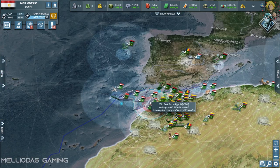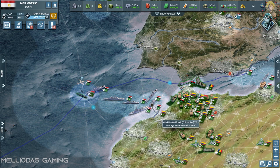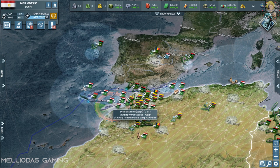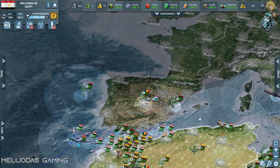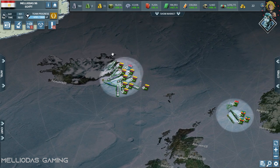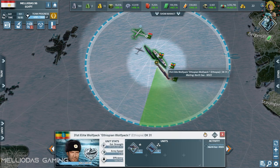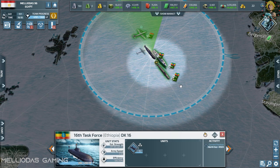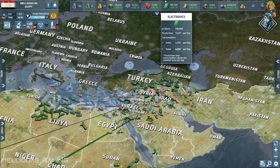On the Pacific and Atlantic ocean fronts I have cruisers, destroyers, and frigates. I also have max level air superiority fighters and the Colombian navy as my ally. My coalition is composed of Ethiopia, Colombia, Chad, Libya, and of course me — Egypt.